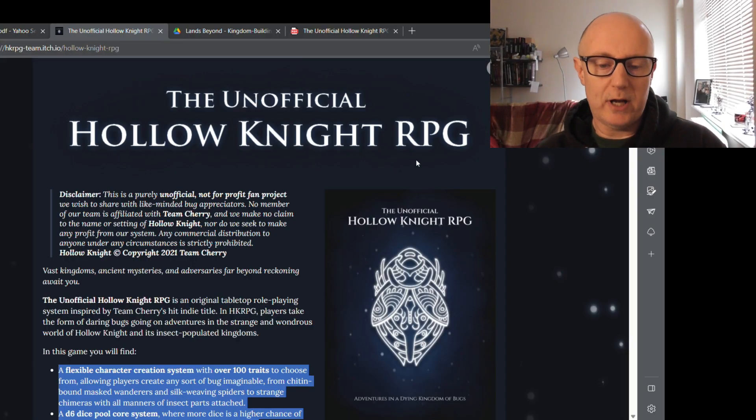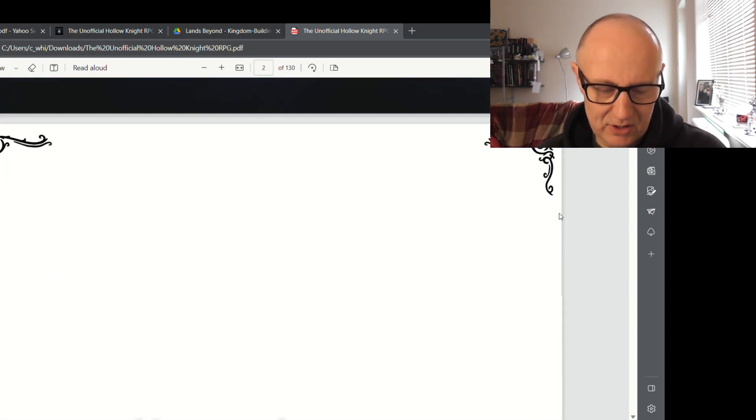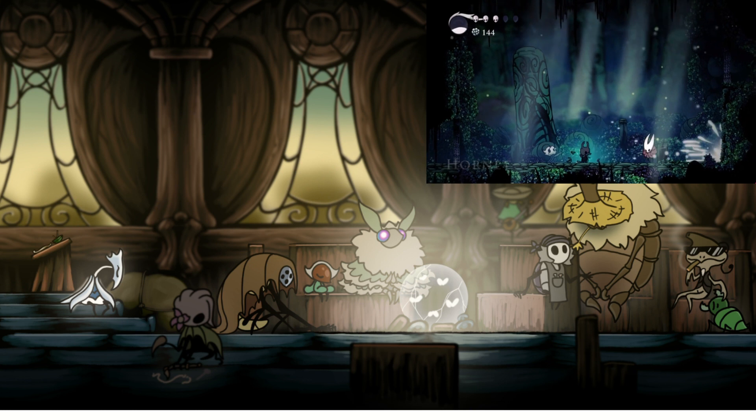And here is the unofficial Hollow Knight RPG. It's all about bugs in this adventure, and the art here looks like the same sort of design as the game.